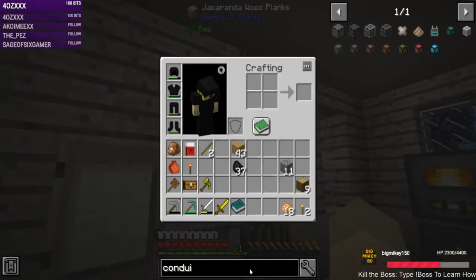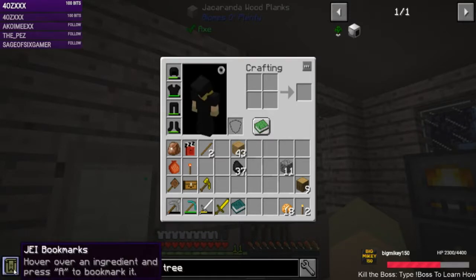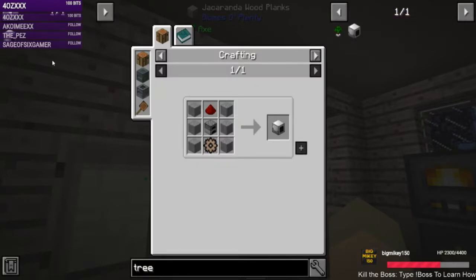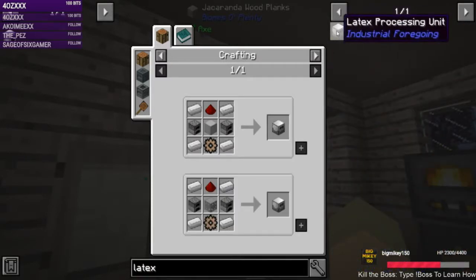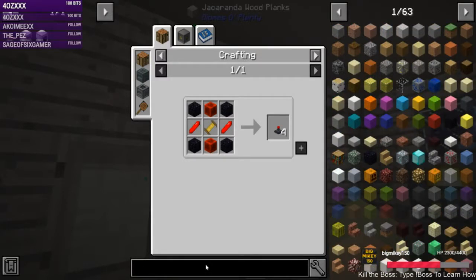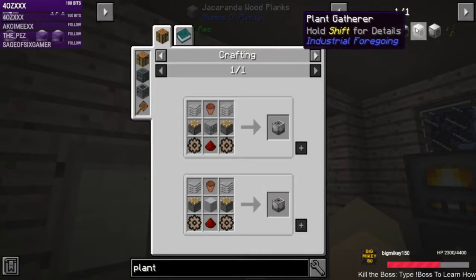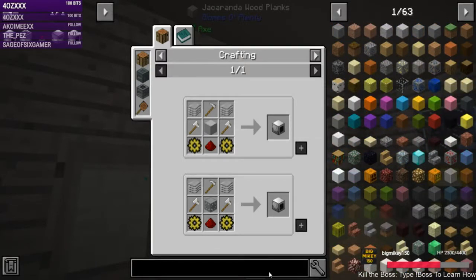Alright, step one: tree fluid extractor. How do we use it? Hover over a tree and press A. We need that, a latex processing unit, and then we need the lasers. We'll probably do Actually Additions too.